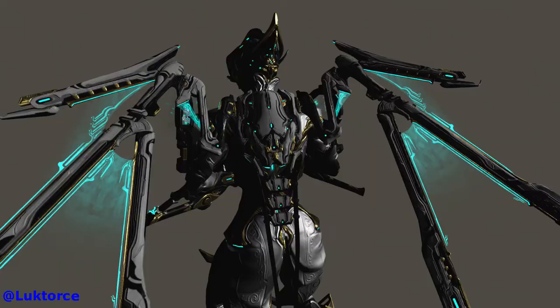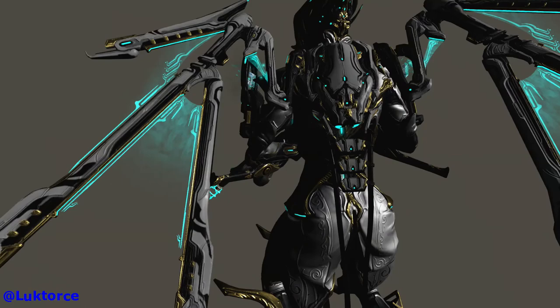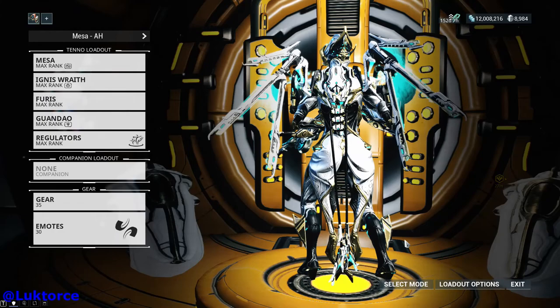Just such a great detail for the Syandana. Let's have a look at the design of the Ikarius — it's intricate to say the least. I'm always a sucker for energy effects on frames, Syandanas and all the other fashion frame stuff, and this has a really nice energy design. Look at that energy detail in between the wing struts there, for example.